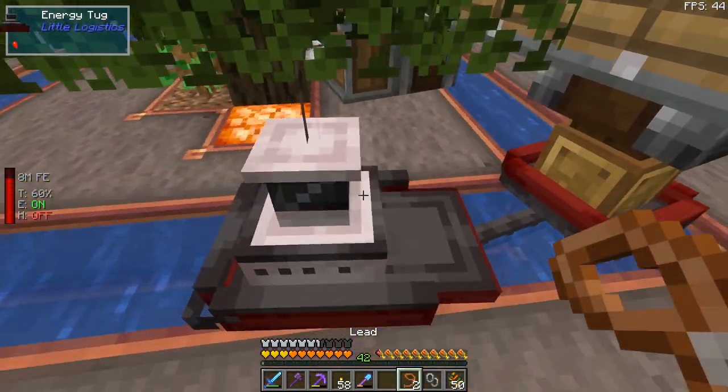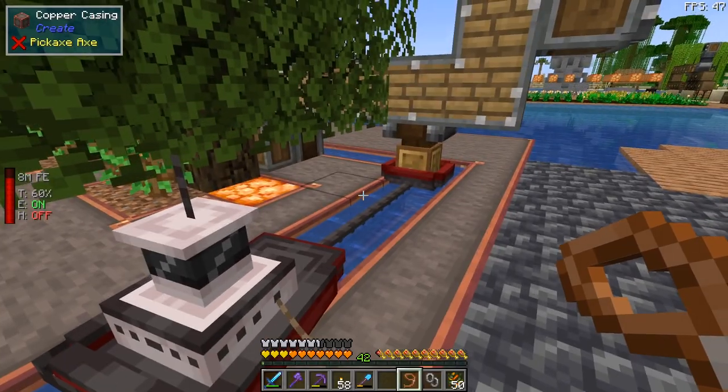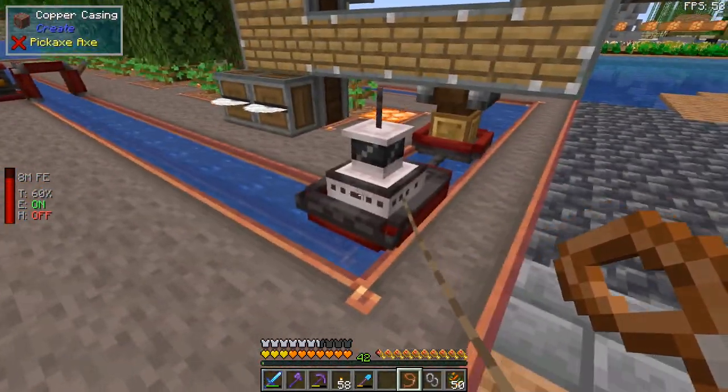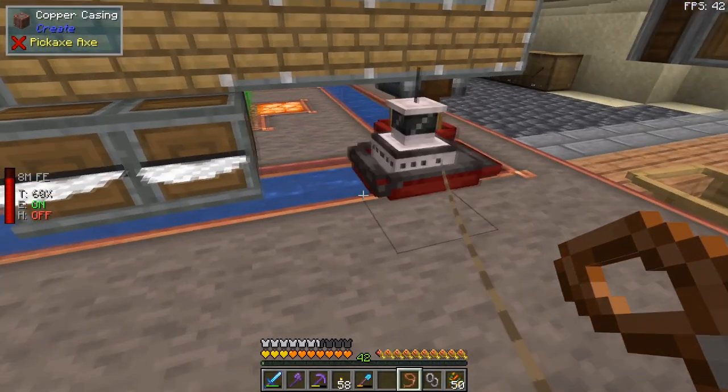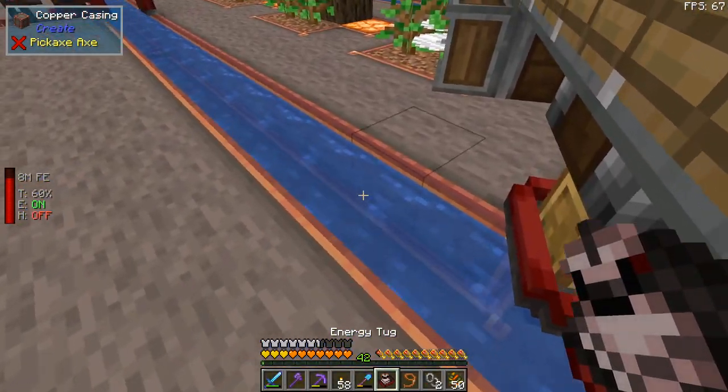Minecraft is a world full of imagination — we just imagined that this tug worked the way it should. It would be really cool, but unfortunately I can't figure it out. If you guys have any clues on how to make one of these work, please let me know in the comments down below.